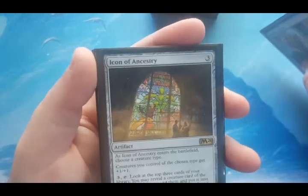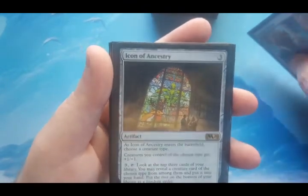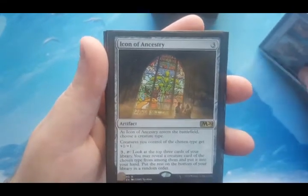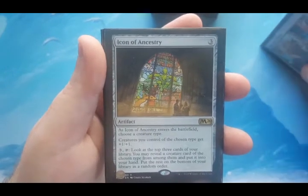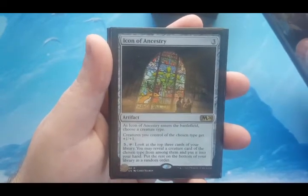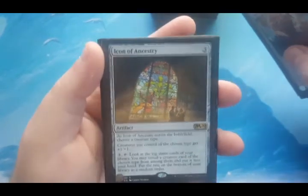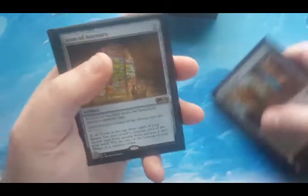Icon of Ancestry is three to cast. When it enters, choose a creature type — rats. Creatures of the chosen type get +1/+1, so there's the anthem. And then for three and tap, I can look at the top three cards of my library, reveal a creature card of the chosen type from among them, put it in my hand, and put the rest on the bottom of the library in a random order. The hope is to keep drawing into Relentless Rats and make them relentless, just like their name says.